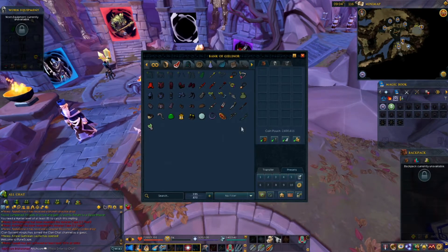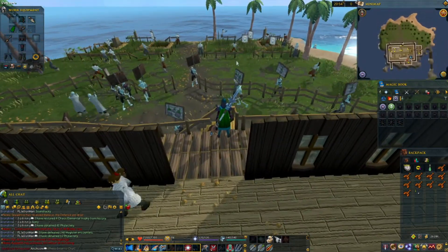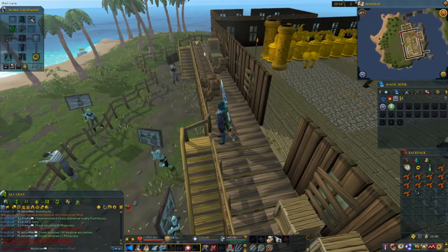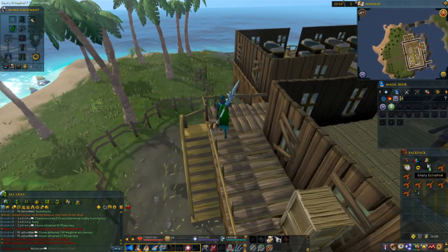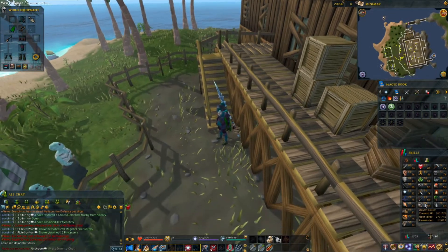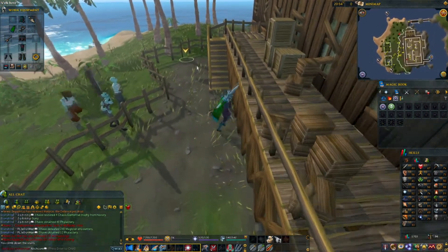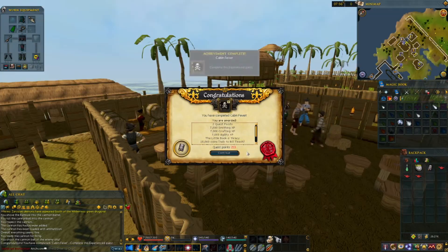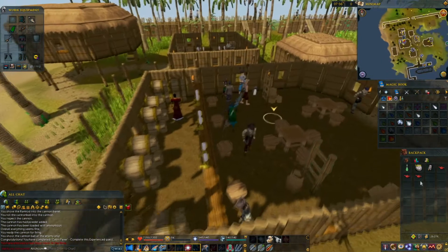I'm going to do the first two pirate quests so I can unlock Cave Horrors and Unspeakable Horrors for Slayer tasks, because I actually think I have the Slayer level for them now. It would be really nice to get a Black Mask. Cabin Fever is done, and now I can access Cave Horrors.